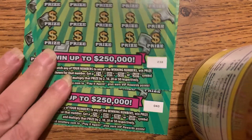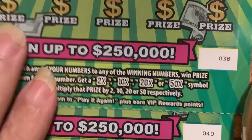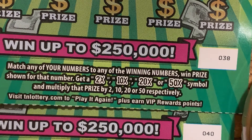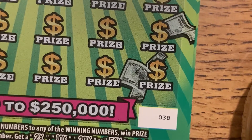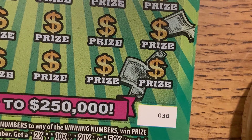So let's see — we need to match any of the winning numbers and win the prize shown for that number. Get a 2x, 10x, 20x, or 50x symbol for the multipliers. Tennessee has what they call fake multipliers because you can get a dollar on this one and do it five times.